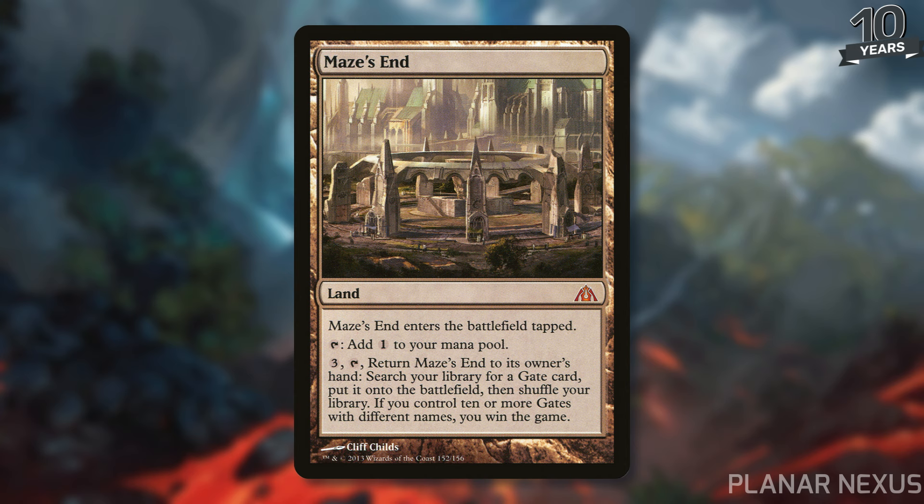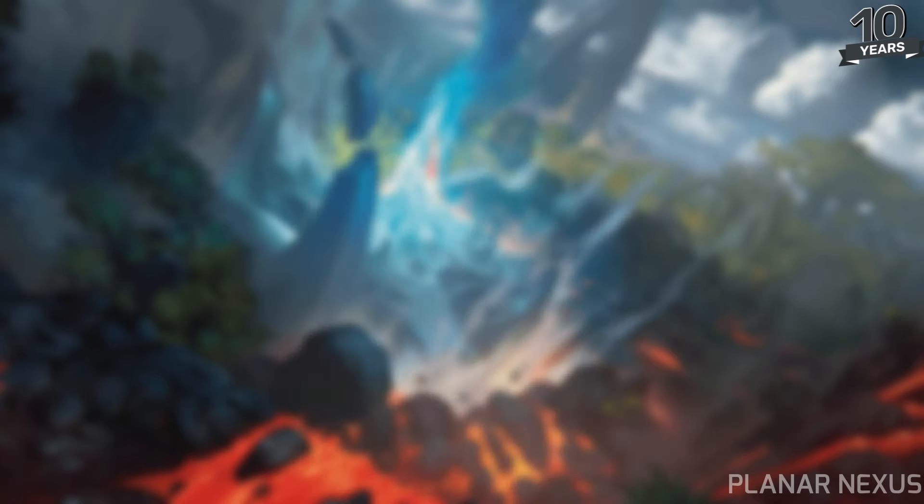I wish it was going to be in the main set, because being able to play four copies in a format like Modern would be huge in terms of what you could do, but I kind of see the logic behind not doing it that way. What do you think about Planar Nexus? There are definitely some land types I'm not thinking of that this probably synergizes well with too, so feel free to sound off in the comments and discuss. I'm pretty excited about it, and I can't wait to see what other stuff we get for Modern Horizons 3 as the weeks continue. I'll catch you guys next time.